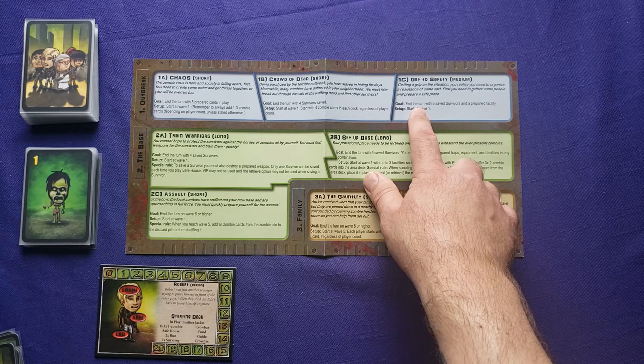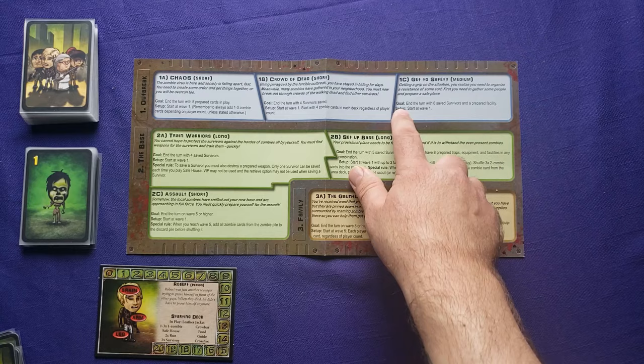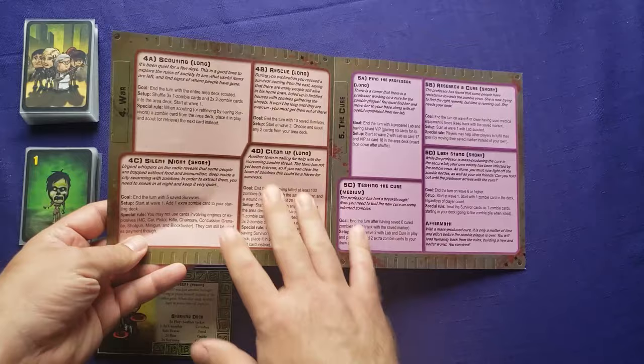The goal of this scenario is to end a turn with six saved survivors and a prepared facility. I will have to start at wave one. Just to show you, there are more scenarios on the back, so there's quite a few scenarios just in the base game.